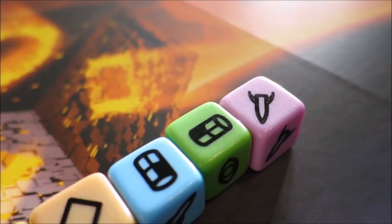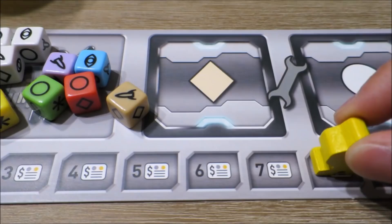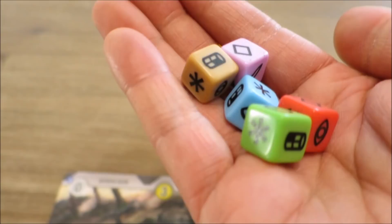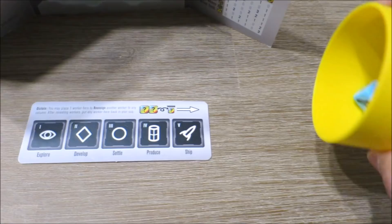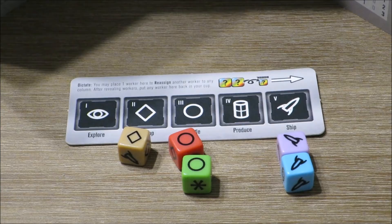Players each turn ultimately recruit workers from a citizenry by spending galactic credits, placing them in their dice cup, rolling the dice, and assigning them to a series of phases. These are chosen simultaneously by each player in secret until all dice have been assigned. One worker die is placed on the action phase strip that denotes an action that a player would like to perform, and all other dice are assigned in their respective columns below their corresponding phase symbols.